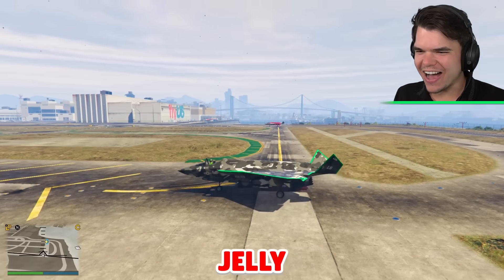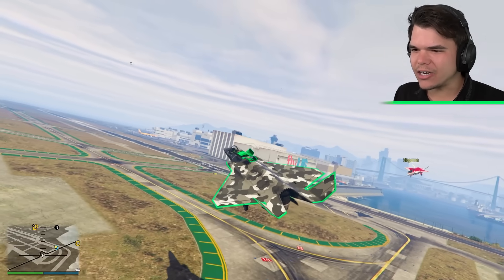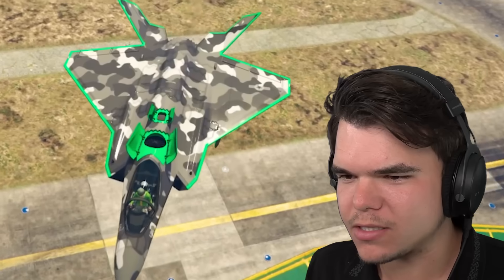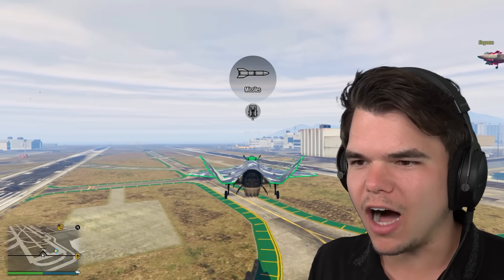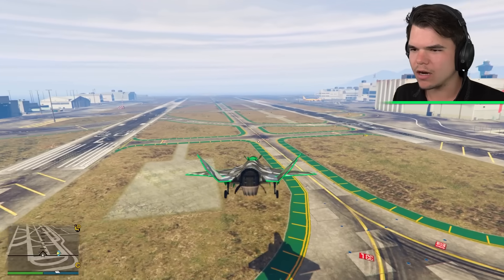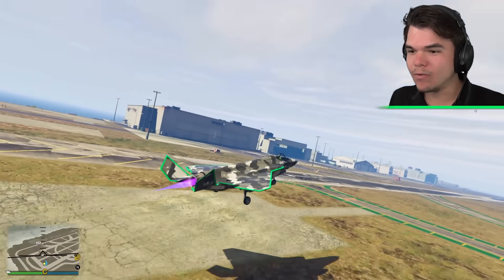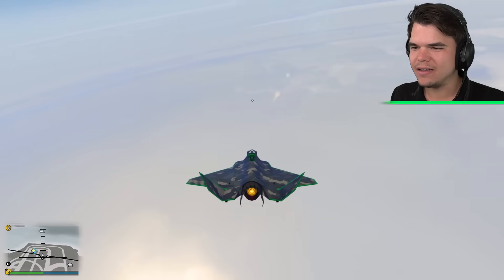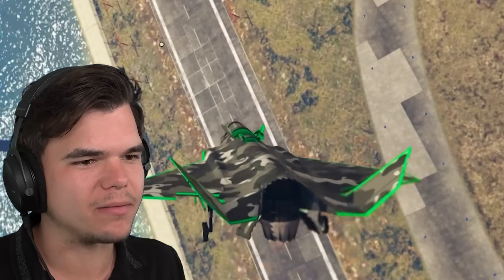So I learned that you can enter stealth mode by holding the right D-pad button. We've got fans at the top — this thing hovers. We got missiles and an explosive minigun. How do you go into stealth mode? Shooting is by holding A or X. We've got an explosive cannon that we can shoot.